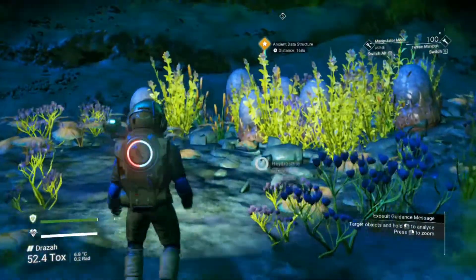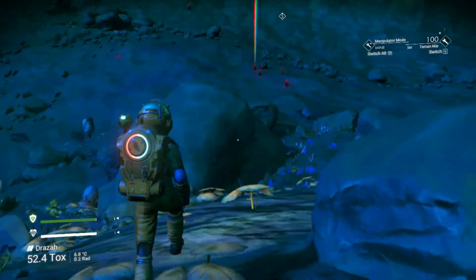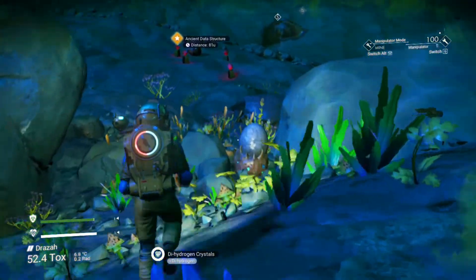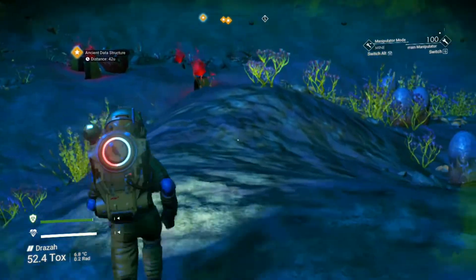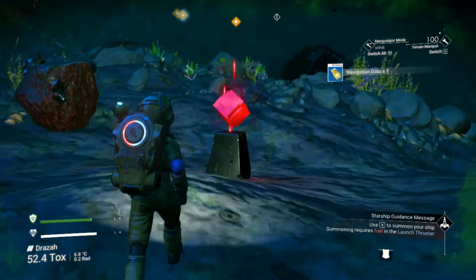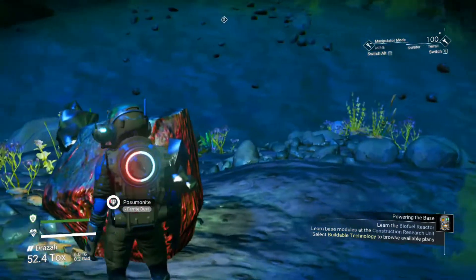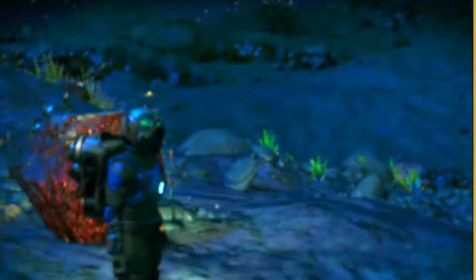What is this? It has a nice star on it — it's an ancient data structure. I don't know what kind of information it's got; maybe some blueprints — I'd like some blueprints. Navigation data, more navigation data. Looks like that's all of them.